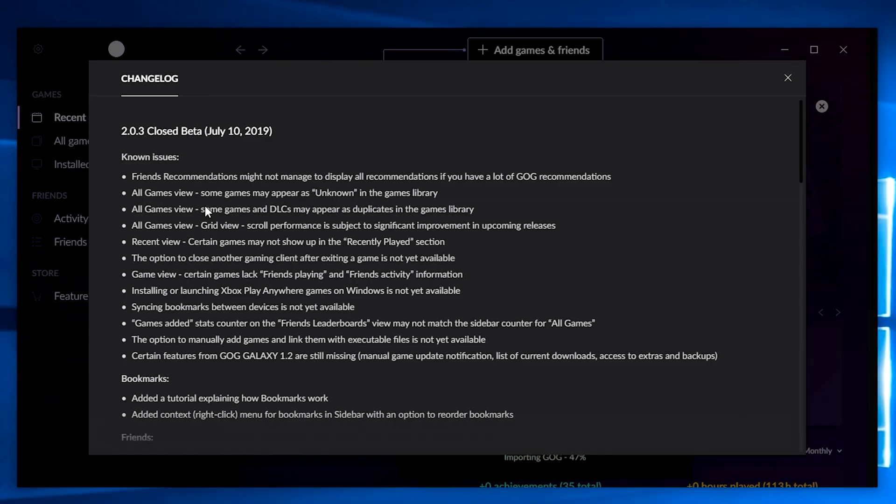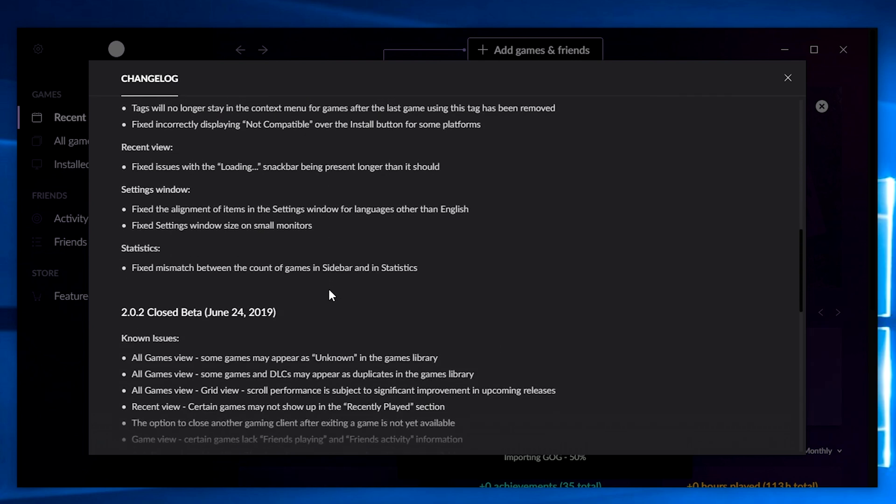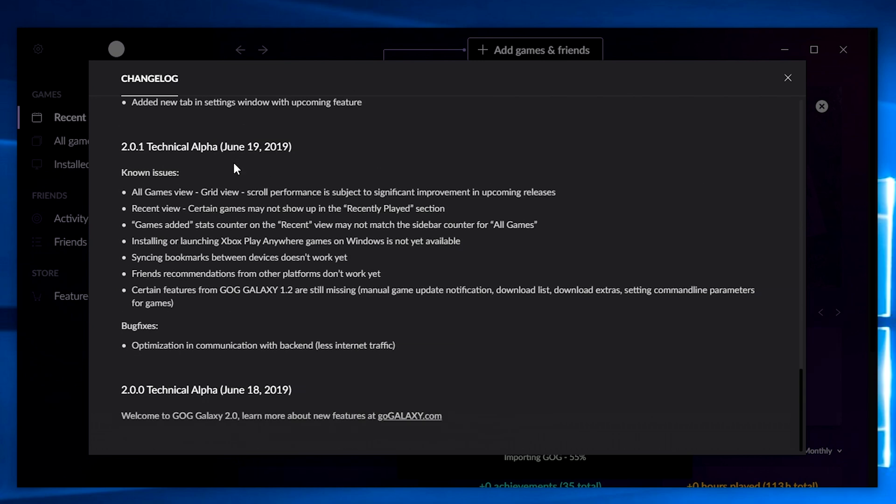No issues. Friends, recommendation, manage — all games view. Bookmarks, edit, tutorial, library. Closed beta June 24th. So this is version 2.02. There's only been two, three releases. Technical alpha June 18th — that was the first one. Fourth release overall.